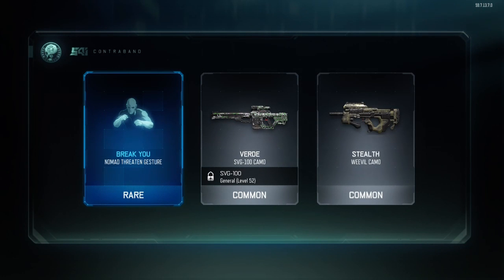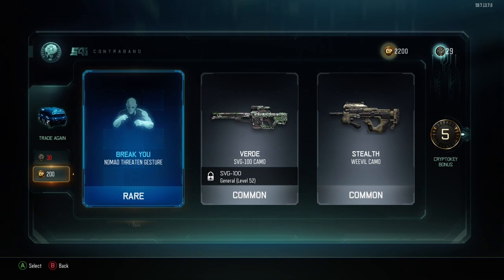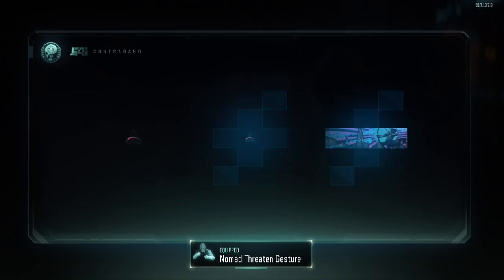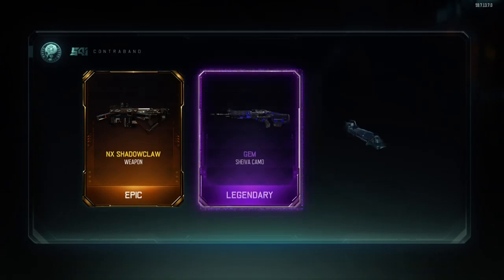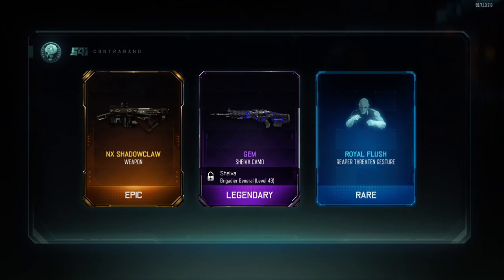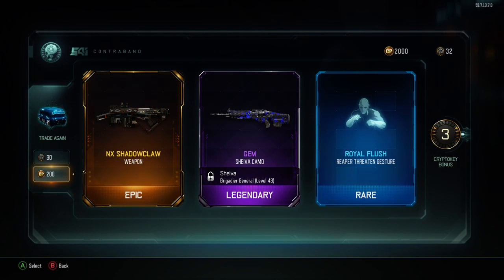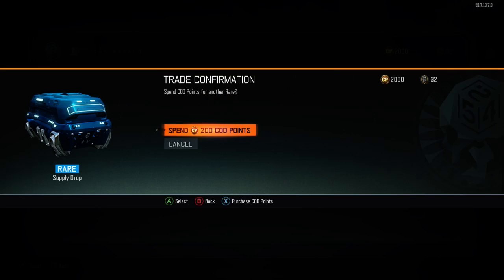Break you nomad. Also make sure to subscribe before I even get on with the whole video and we have 2200 squad coins remaining. NX shadow claw. That's crazy. Let's go. I've been wanting the NX shadow claw. Oh my god. It's gonna be such a good weapon to use if you actually know how to use it right. That's gonna be crazy.